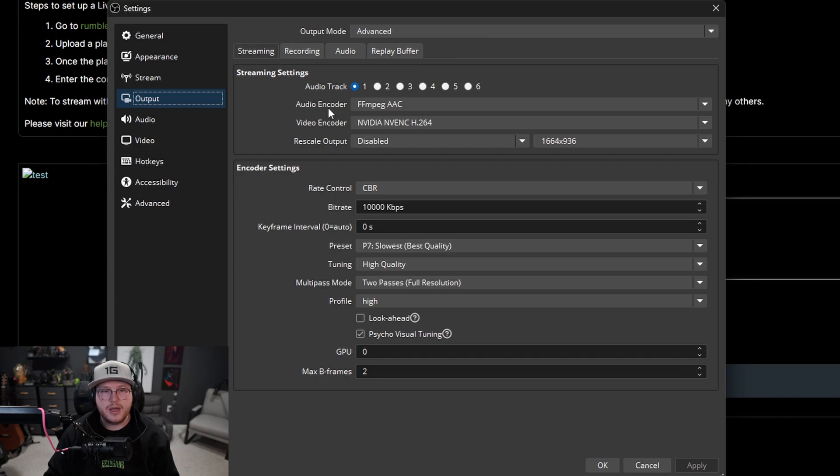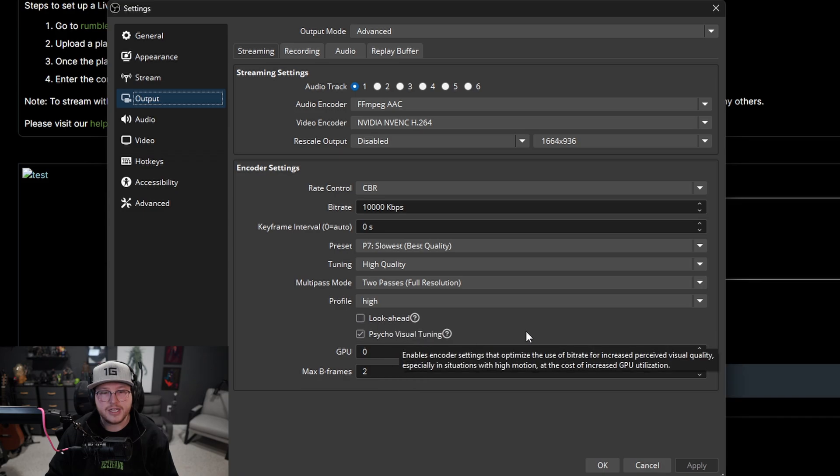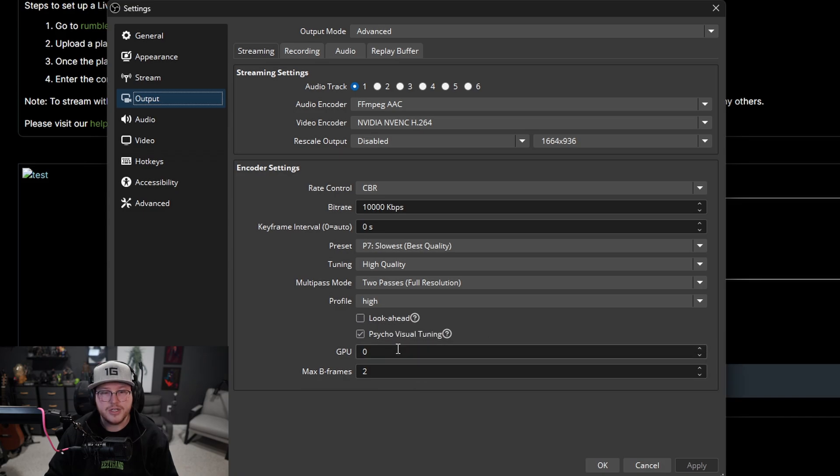Set your video encoder to NVIDIA NVENC H.264, and I don't have rescale output checked. For encoding settings: rate control CBR, bitrate 10,000, keyframe interval 0, preset P7 slowest for best quality, tuning high quality, multi-pass mode two passes full resolution, profile high, look-ahead off, psycho visual tuning on, GPU 0, and max B-frames 2.